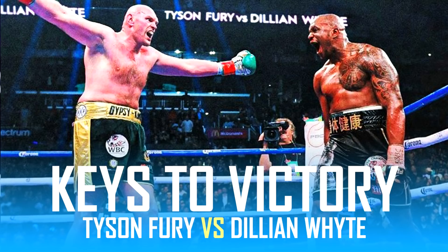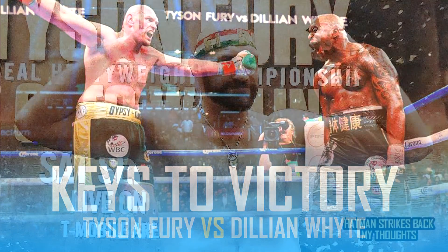When he managed to back Hellenius to the ropes, he was too slow with his power shots — he wasn't getting his punches off quickly enough. He also wasn't positioning his feet correctly, so Hellenius was able to consistently spin off the ropes and remain relatively unscathed. Anyway, onto the keys to victory for Tyson Fury.